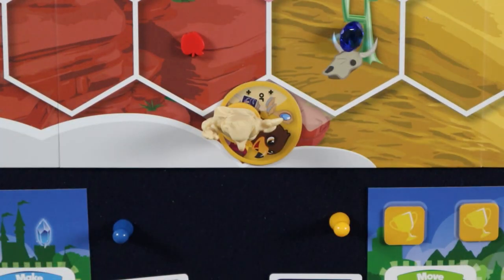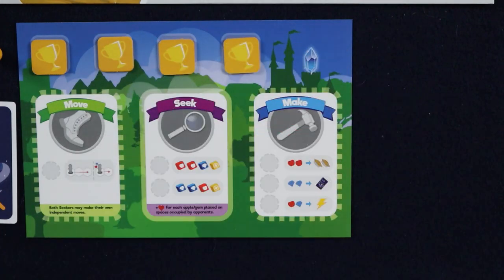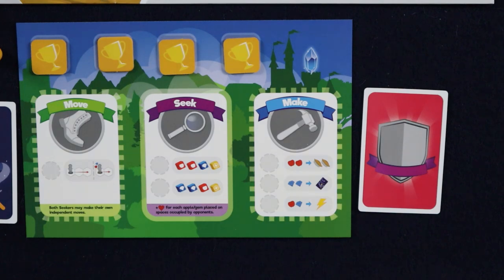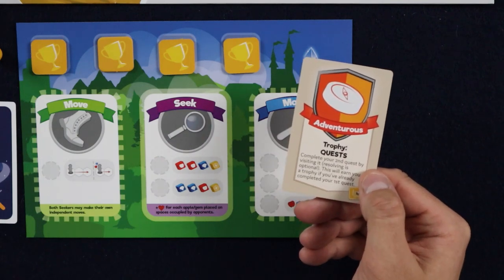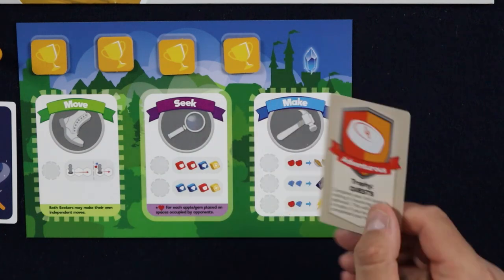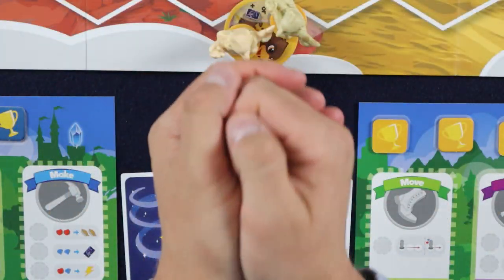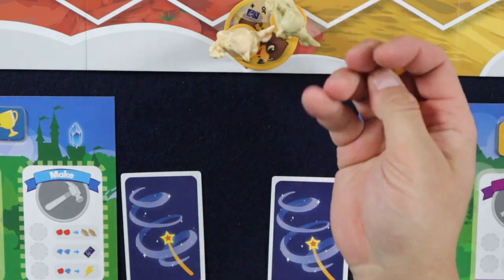Place both your seekers on your base camp tile. Shuffle the eight personality cards and give one face down to each player — be sure to keep these secret and return the unused cards to the box. Your seekers' personality card defines the unique personality type of your seekers, and this unique trait makes it easier for you to earn one of the eight possible trophies in the game. Take the action tokens of each player and mix them in your hands — draw one at random and that player will start the game.